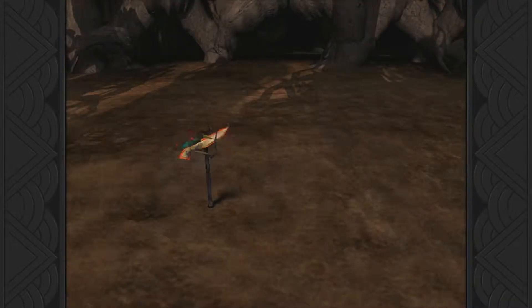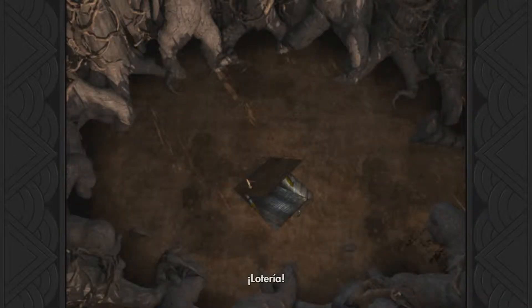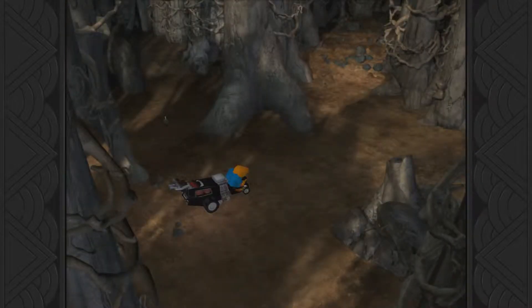So there we go. That opens a secret passage. We could go through with just Manny, but we're gonna go grab the bone wagon. We're pretty far into the puzzle and we're done with the two puzzle sections.